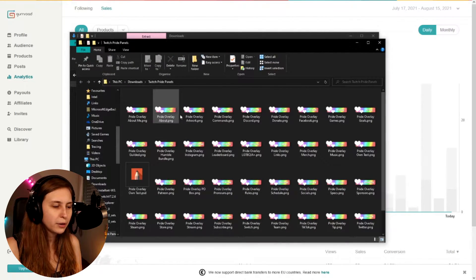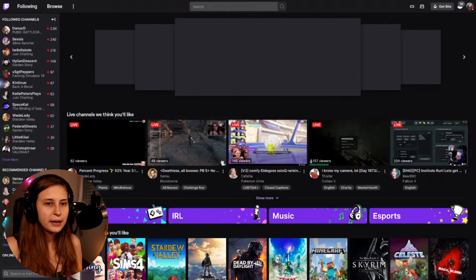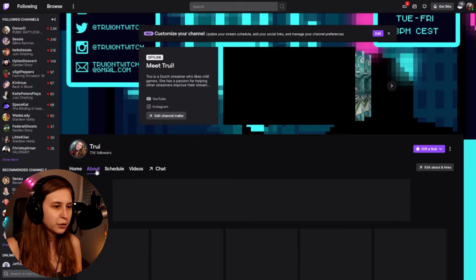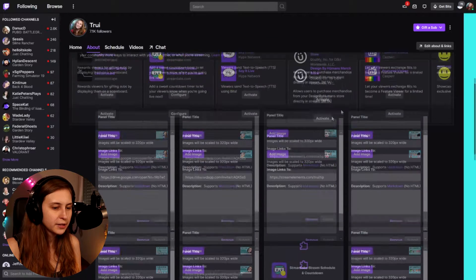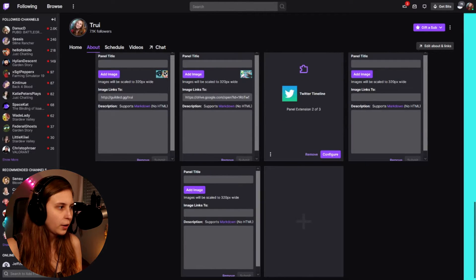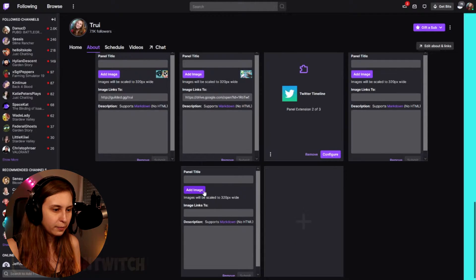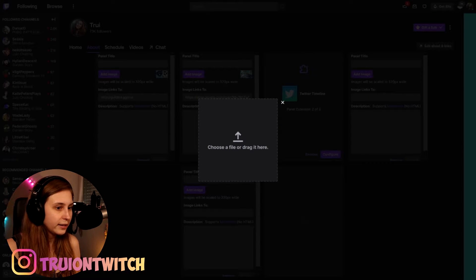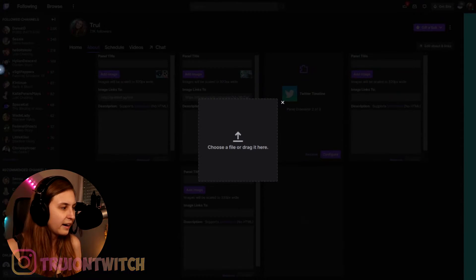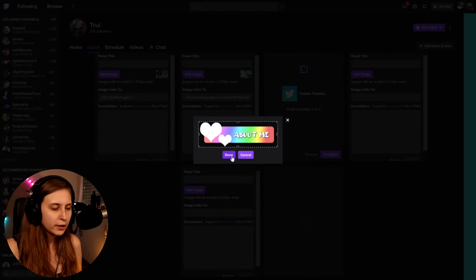I'm going to show how the panels work. We've got the panels here and now we're going to go to our Twitch channel, go to the About section, then click Edit Panels. If we add a new panel we can add an image. I'll copy the folder name so I can find it quickly, then add image or just drag it in — that's even easier. I'm going to put the About Me panel in here and then just click Done.